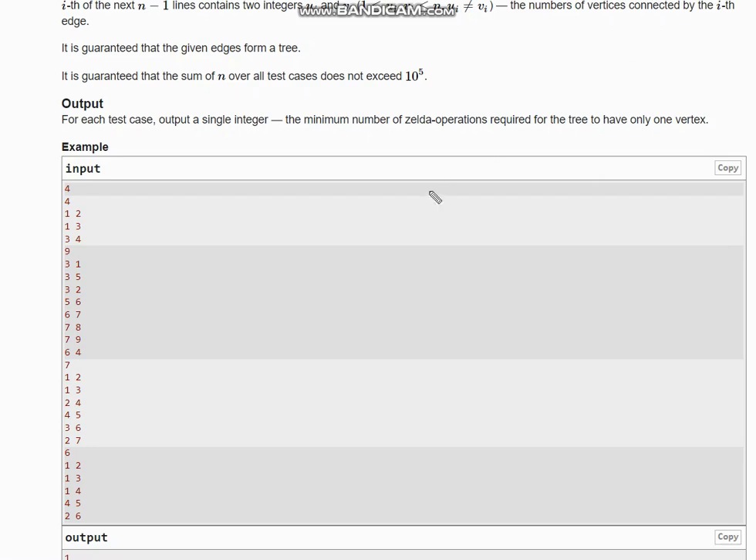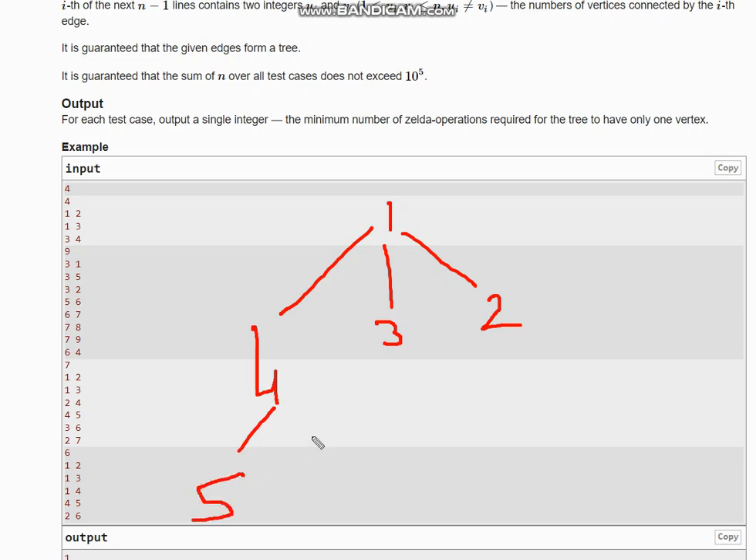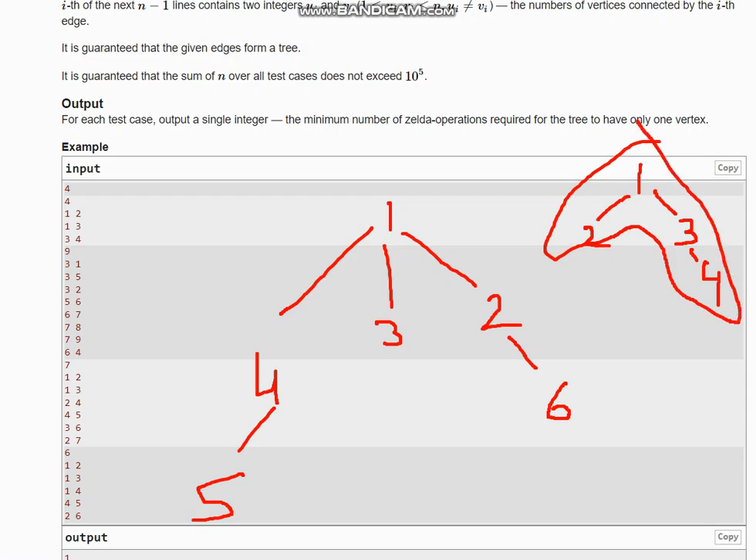Now let's look at the actual logic. Consider a simple path: one, two, three, four. There are two leaves, and two leaves form one path. A single path means one operation. So the key insight is: the number of operations equals the number of paths, and one path corresponds to two leaves.